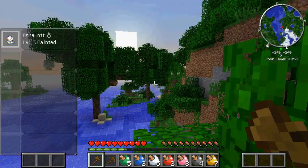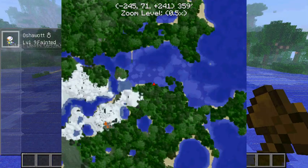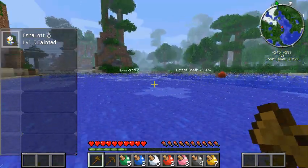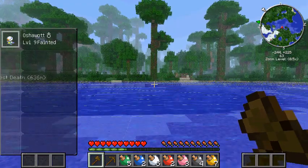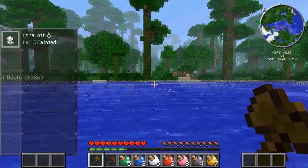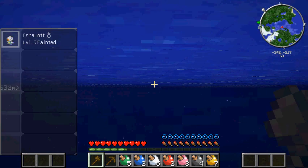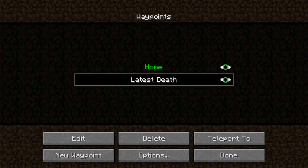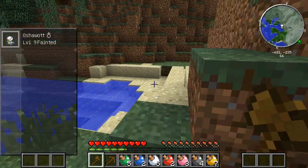Which way did we go last time, guys? I don't remember. Let's just go this way. I think we went that way last time, because there's the Tundra Biome. So we'll go this way. Actually, I can just use the waypoint and teleport to my latest death. And boom! We're at the bottom of the mountain.